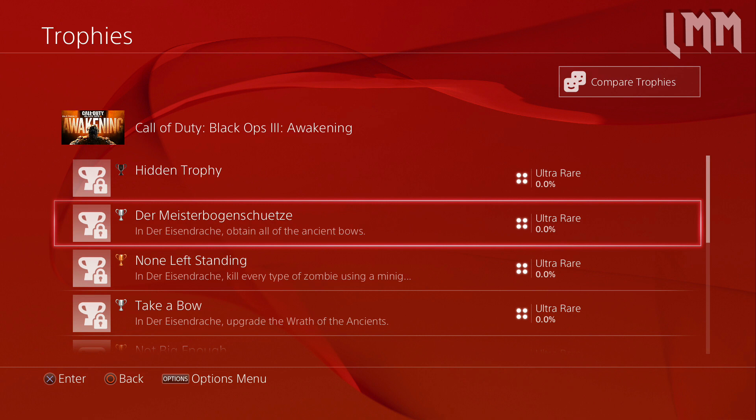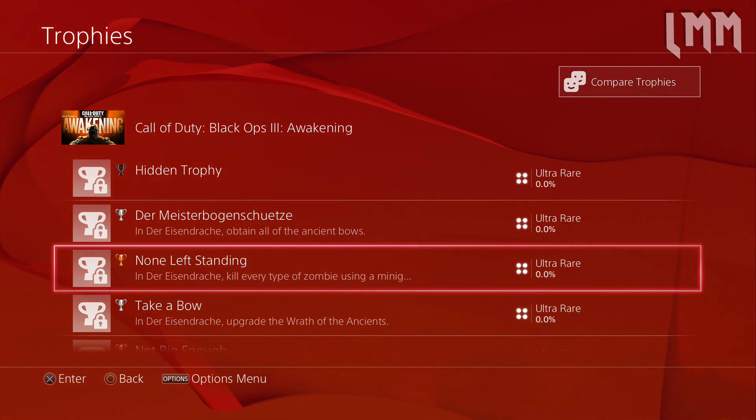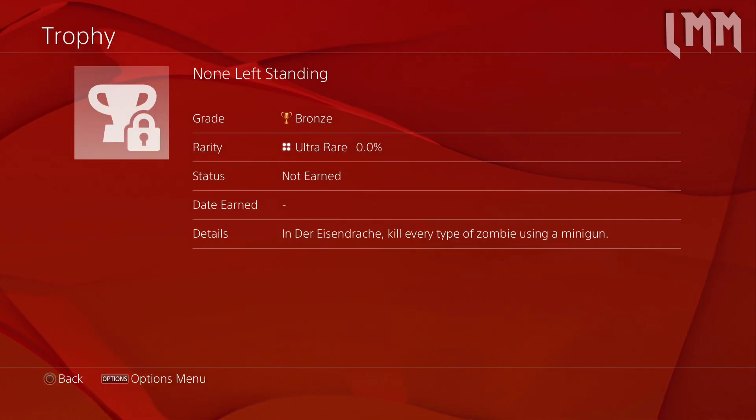Next up is one I'm just going to take a go at pronouncing: Der Meisterbogen Schutz - probably 100% wrong - but in Der Eisendrachen, obtain all of the ancient bows. So obviously those bows we've seen in the bow and arrows, basically those are the ancient bows, which is nice to know.